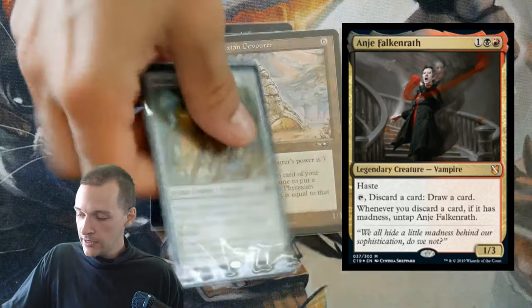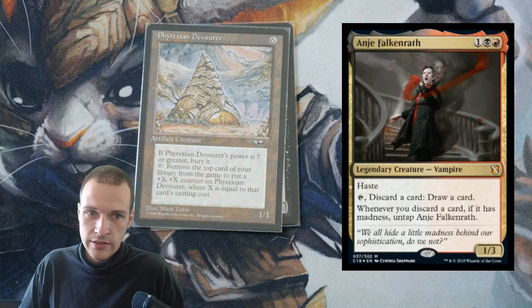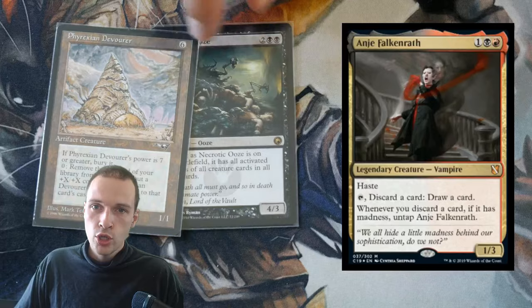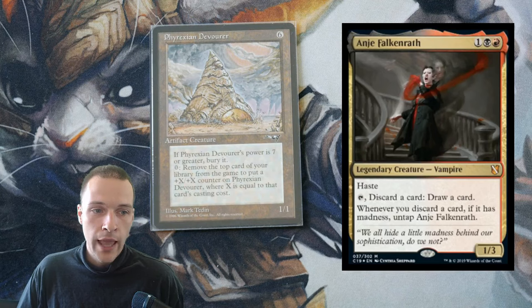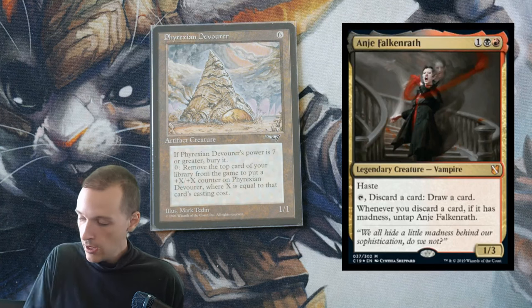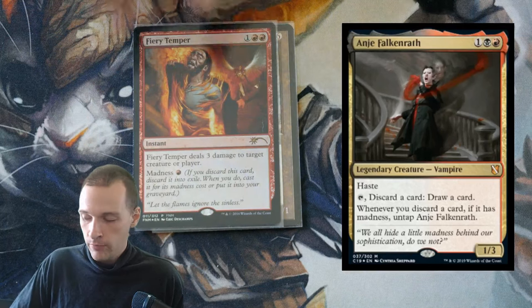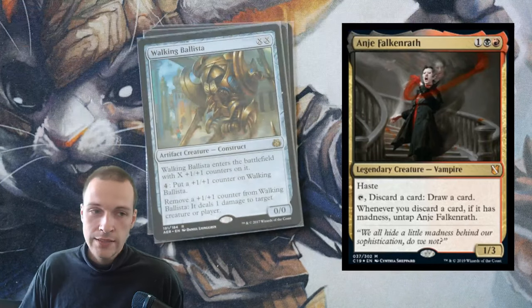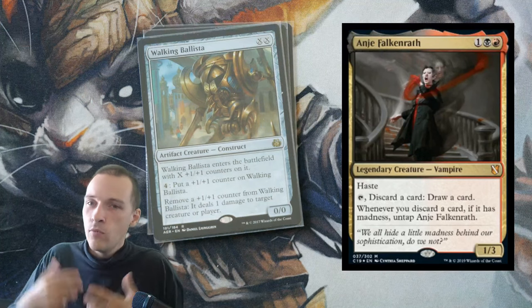For example, the classic Phyrexian Devourer and Walking Ballista. Phyrexian Devourer's first ability — whenever it has power 7 or greater, it dies — is a static ability that Necrotic Ooze doesn't gain. Necrotic Ooze will gain the zero-mana activated ability: remove the top card of your library from the game to put X+X counters on it, where X equals that card's converted mana cost. Since madness cards usually have a really high CMC, you could put a lot of +1/+1 counters on Necrotic Ooze, then use Walking Ballista's ability to gun down your opponents.